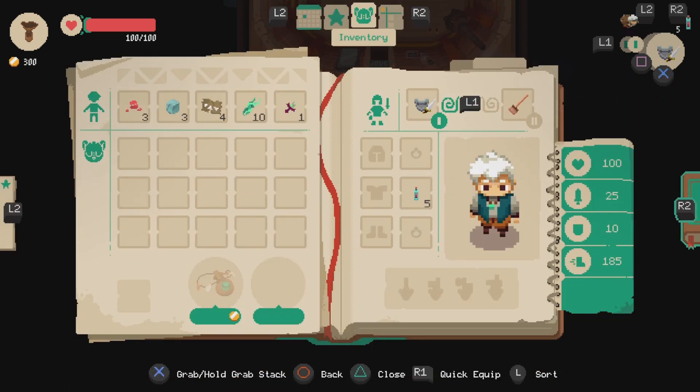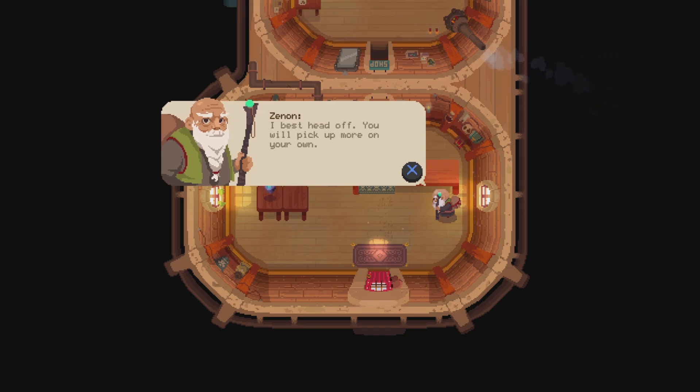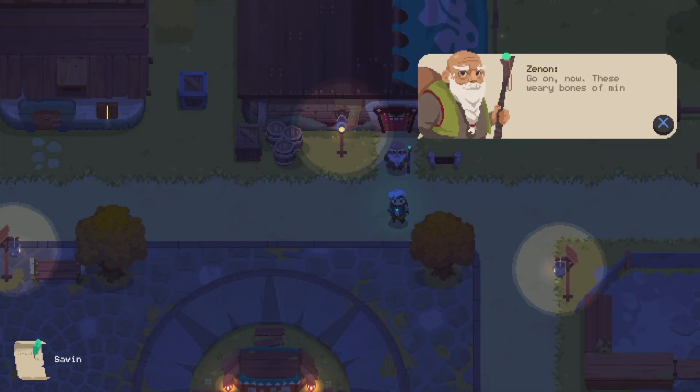There are basically a couple of things you need to consider when it comes to selling stuff — it's not too difficult to pick up on. We also made mention of a pendant, which is a thing we can utilize to exit dungeons whenever we want, but it does cost money to do.